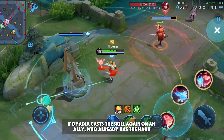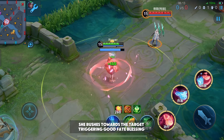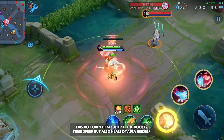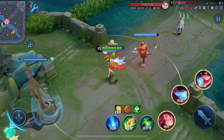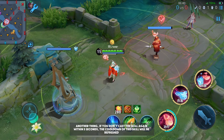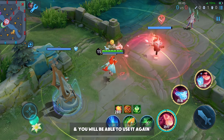If Dyadia casts the skill again on an ally who already has the mark, she rushes towards the target triggering the good fate blessing. This not only heals the ally and boosts their speed but also heals Dyadia herself. Another thing — if you don't cast the skill again within five seconds, the cooldown of this skill will be refreshed and you can use it again.